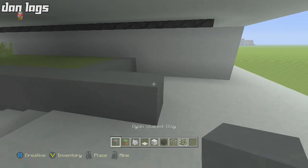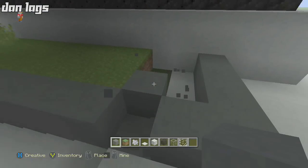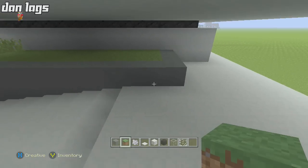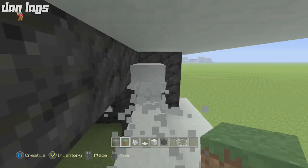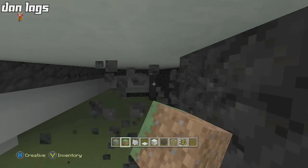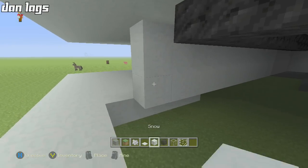First thing we need to do is extend this out two blocks with cyan stained clay and connect it to the wall. Break the stained clay here and fill this in with grass again. This goes out two blocks extra than expected — that was my mistake. We also need to move this one block in, so we're just a few blocks off from the first episode — not a big deal.